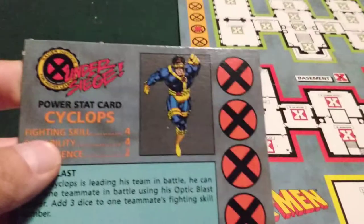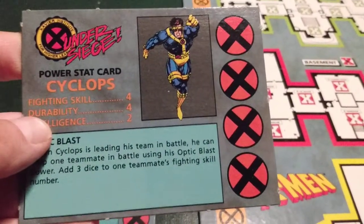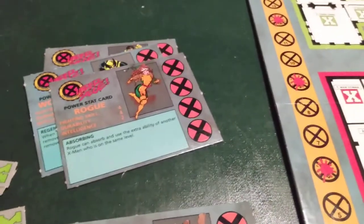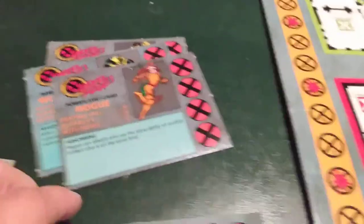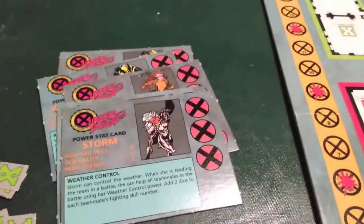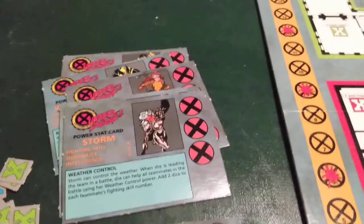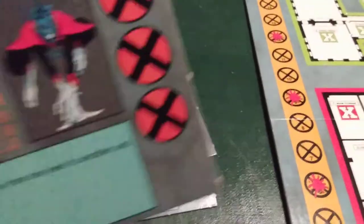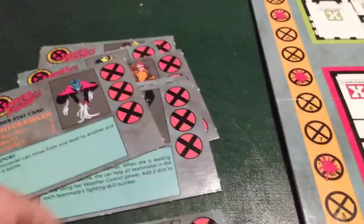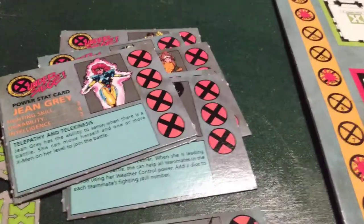You're gonna get these cards — just like in the other game, the Uncanny X-Men Alert Game, you get all your player character cards and your stats power stack cards. There's Rogue again, Gambit, Storm — they're cool characters. Power stack cards. Nightcrawler, he's cool. Jean Grey and Wolverine.